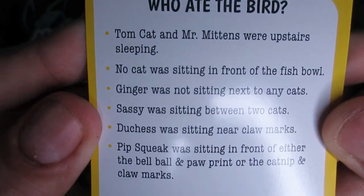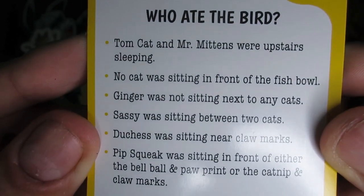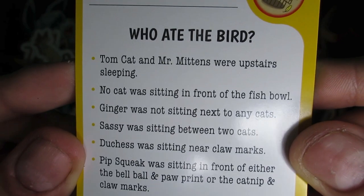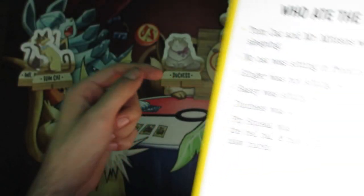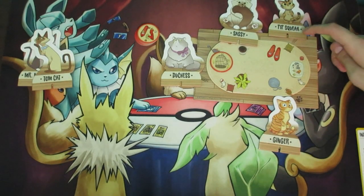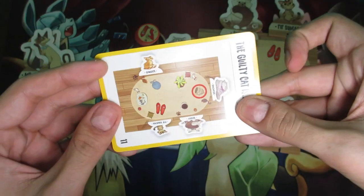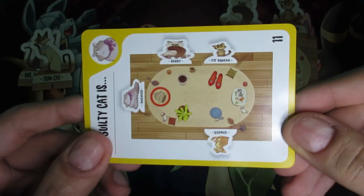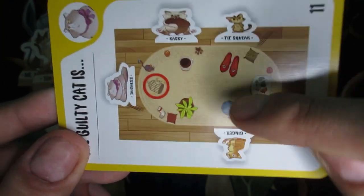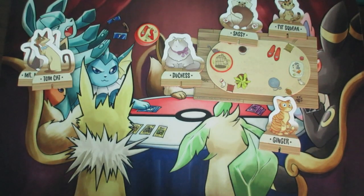Let's review: No cat was sitting in front of the fishbowl — correct. Ginger was not sitting next to any cats — correct. Sassy was sitting between two cats — correct. Duchess was sitting near claw marks — right there. Pipsqueak was sitting in front of the catnip and claw marks — correct. Let's lock it in and flip the card — yes! Ginger, Duchess, Sassy, Pipsqueak — we got it right. That was intermediate; they get even harder.